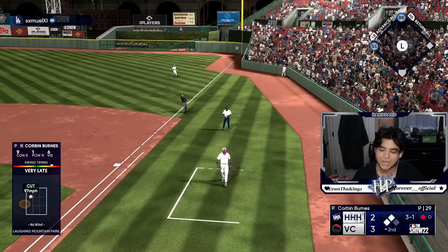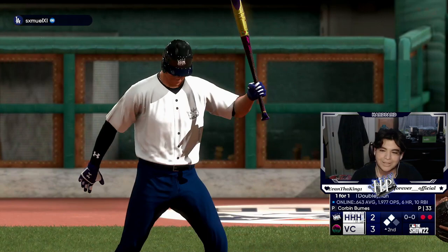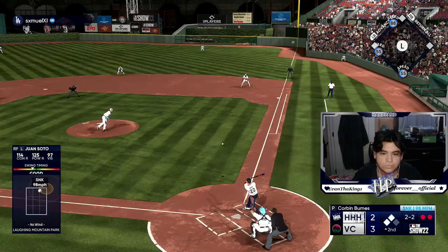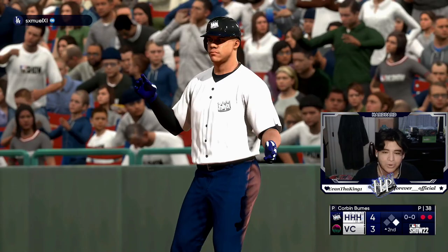That's a frustrating first out but we don't take him out, we can't waste the pen right now. I read that way too late, I thought that was a ball and swung way too late. And Soto drives it — come on, get over! We take the lead on one swing — that's a huge two-run single by Juan Soto.